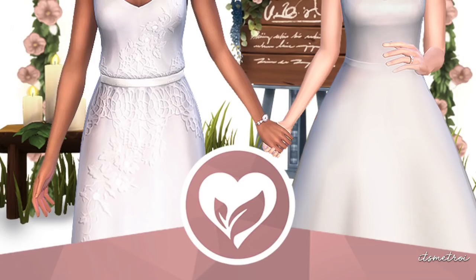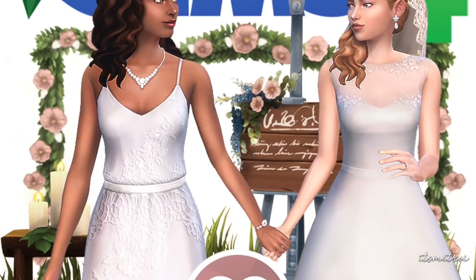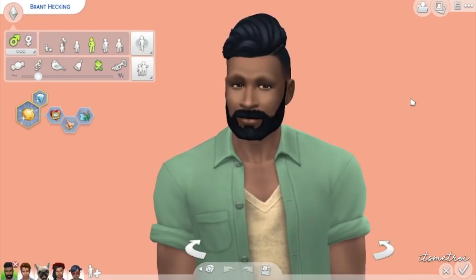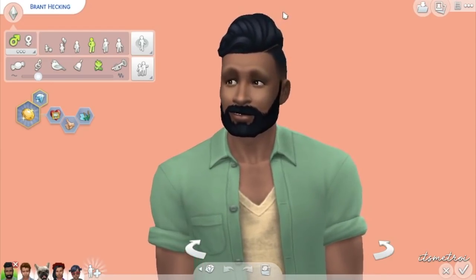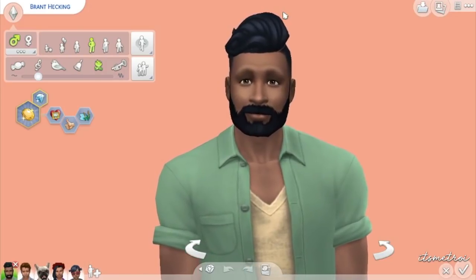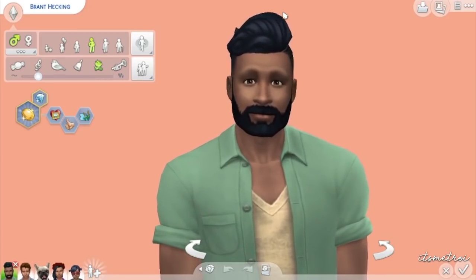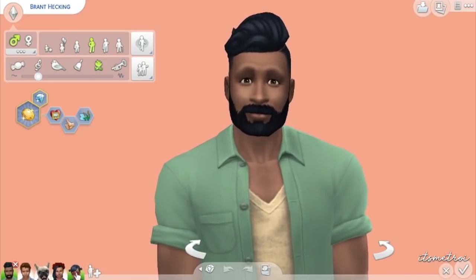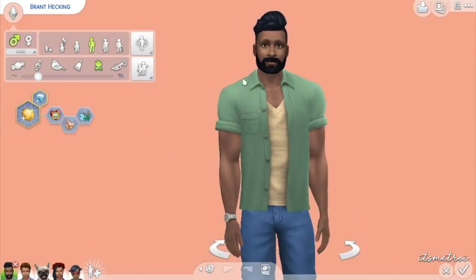It's like 70 plus items and this box render looks legit - I am dying for it. We're gonna start off in CAS as always. I took out all my CC from my game so I can easily pick out what I needed from this pack. I'm gonna use Brent and Brent, and I asked some people because there's female stuff and some kid stuff too.